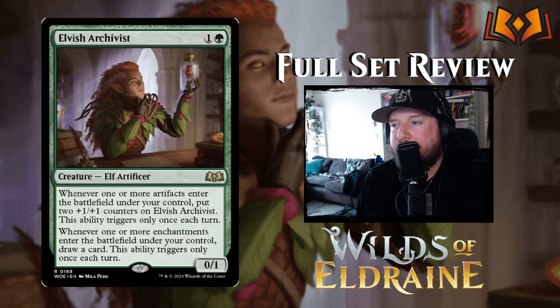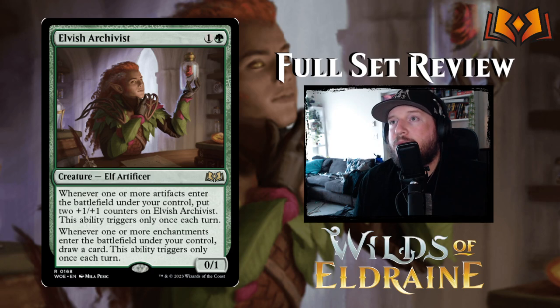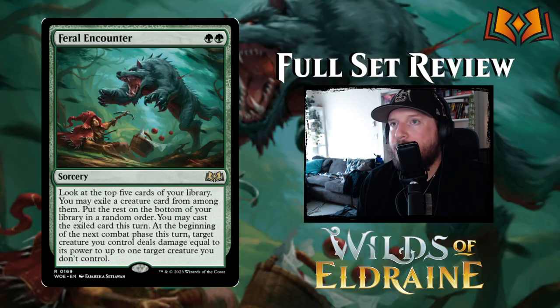Elvish Archivist is one and a green for a 0/1 Elf Artificer. Whenever an artifact enters the battlefield under your control, put two +1/+1 counters on it — once per turn. Whenever one or more enchantments enter under your control, draw a card — once per turn. It's a really cool design: play it on turn two, cast an artifact and enchantment on turn three and your archivist becomes a 2/3 while you draw a card. People will look at the text and pass on it, but these cards get out of hand quickly.